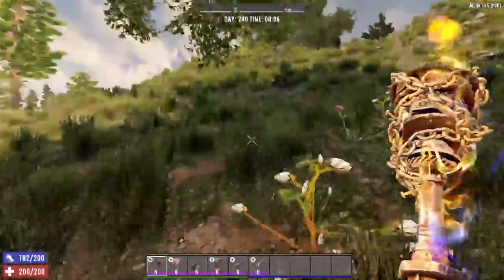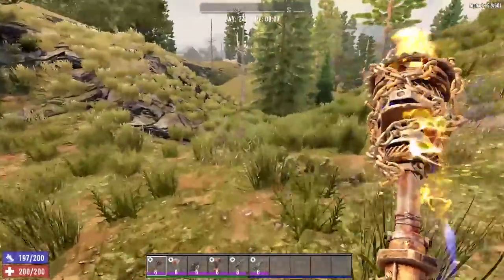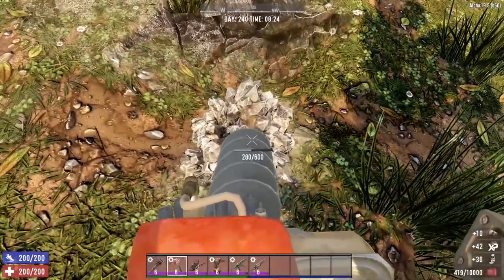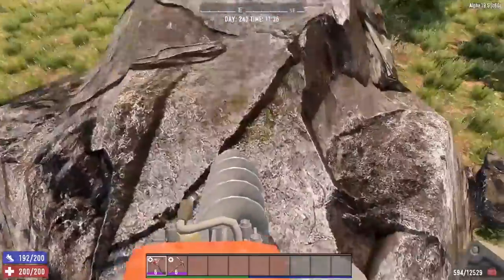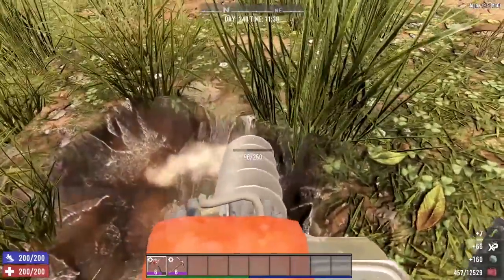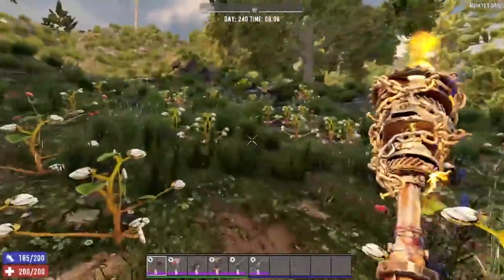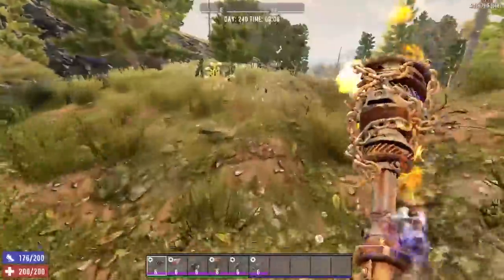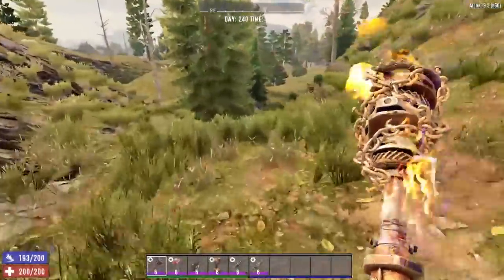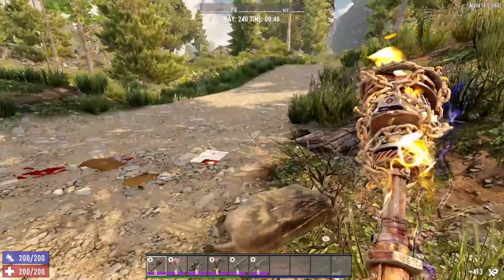Which specific ore nodes can you find in the forest biome? Well, the answer is practically everything. The only ore node you will not find in the forest biome is oil shale. You can find iron nodes, lead nodes, coal nodes, and nitrate nodes. There are also stone boulders dotted about everywhere. And if you're looking for clay, all you have to do is look down at your feet — dig up almost any block in the forest biome and you will have clay galore. Temperature-wise, the forest biome is actually rather mild. You do not have a huge tendency to overheat or freeze to death. Basic clothing should be enough to keep you warm during the night cycle and cool during the daytime.